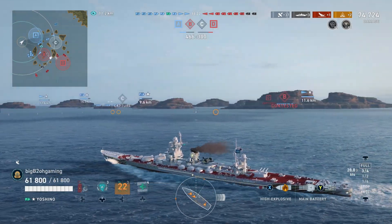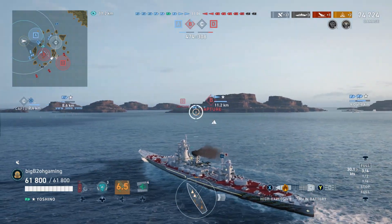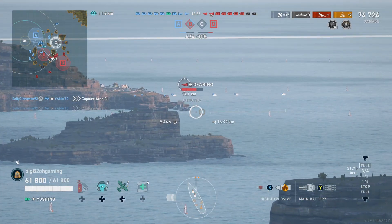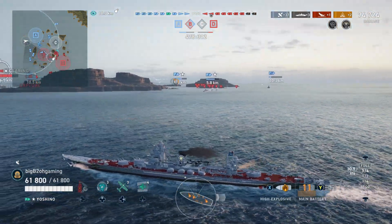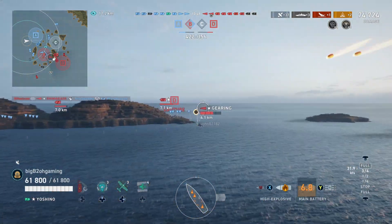I'm going to fast forward here, because unfortunately that GK stopped pushing, and since I'm using the rudder shift mod instead of propulsion mod, I couldn't simply slow down and reverse to keep up with him. So now I just reposition myself to the middle of the map, since we don't really have to worry about any ships pushing down this right flank.